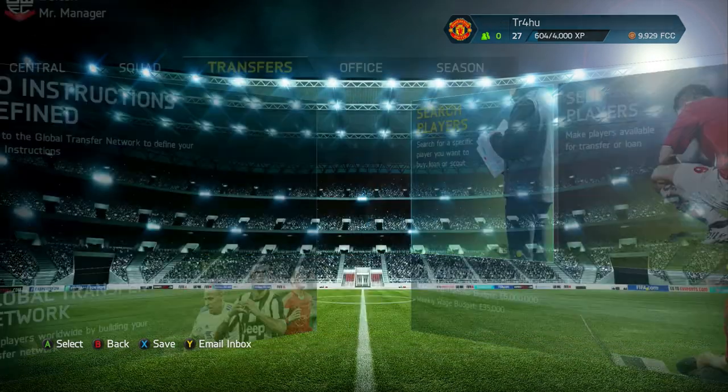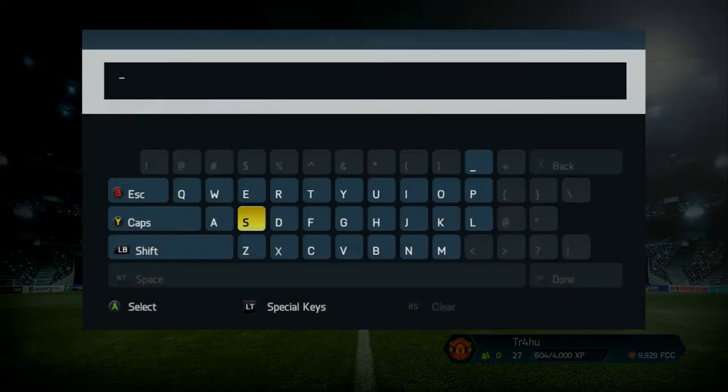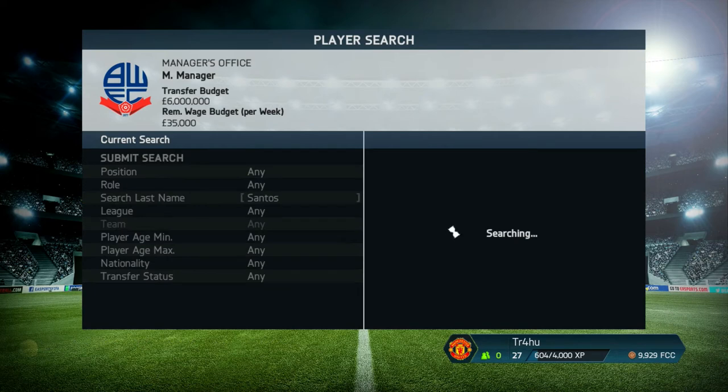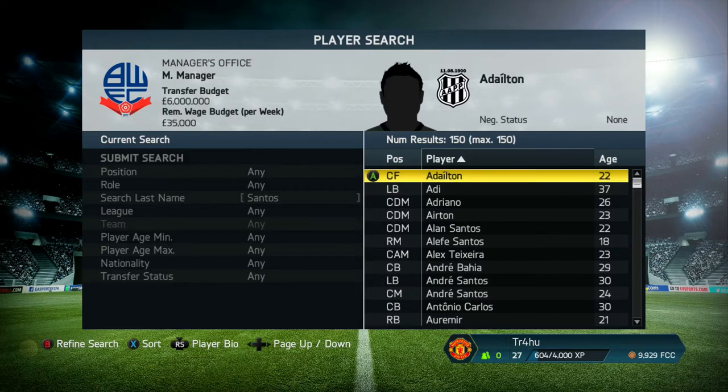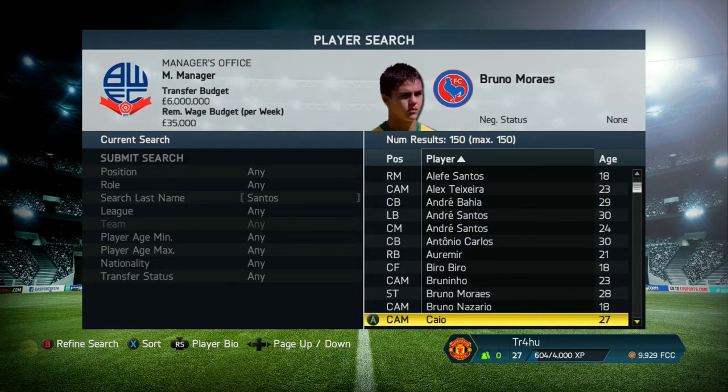Just to prove that he is a real player, go to the transfer section and type in Santos, or you can filter by his club, nationality, league, role and position. But it's just easiest to type in Dos Santos. He should be around here — just keep scrolling until you find him.